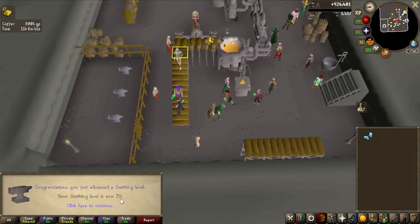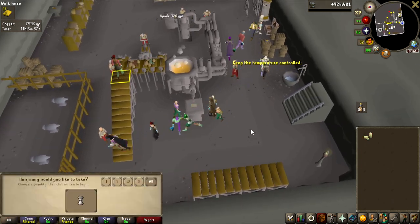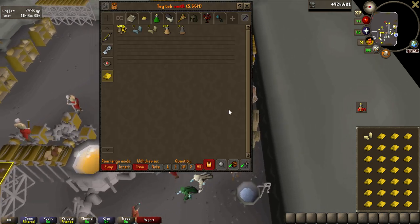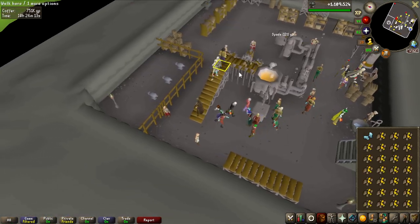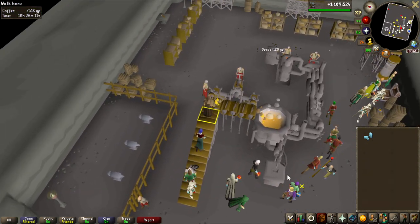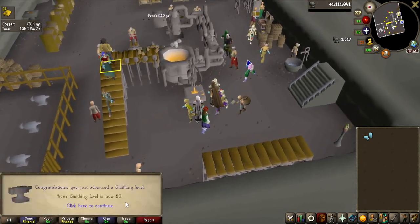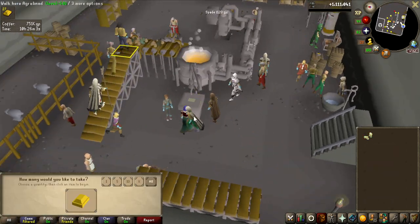We are getting really close — 79 smithing. As I expected, this was not the longest grind at all. I have been here for probably around 3.5 hours at this point, so should be done before 5 hours. We are down to the last inventory right here. This is over 1.1 million smithing experience done, and we are now 80 smithing, so we have all the requirements to make all the enhanced crystal keys.